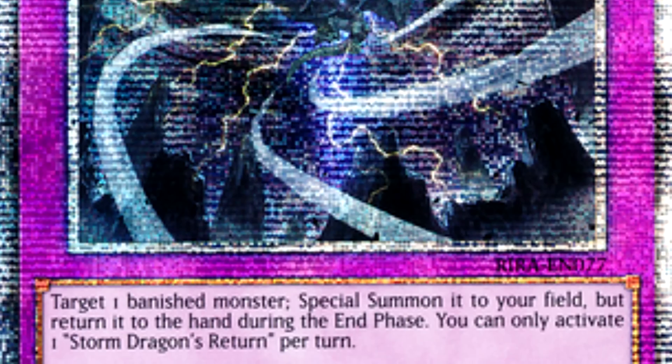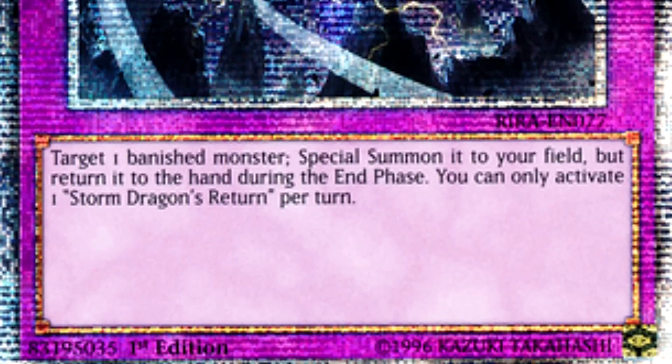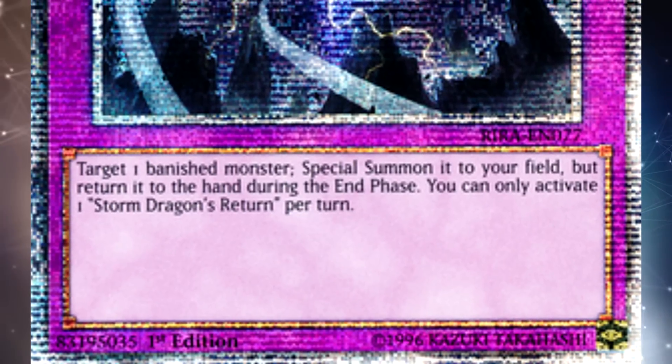Over the past 3 sets, Konami has introduced a new rarity into the Yu-Gi-Oh! trading card game. These are now known as Starlight Rares. They were originally known as Prismatic Rares, and before that we didn't really have a name for them, but these are things that are extremely difficult to pull. You will only pull 1 Starlight Rare out of every 24 boxes — that's 2 cases worth of boxes — and you have a 1 in 4 chance of pulling the one you want.